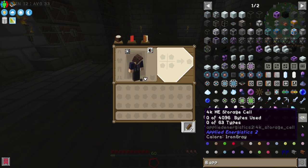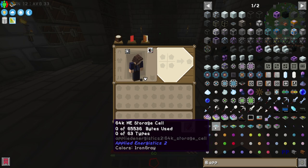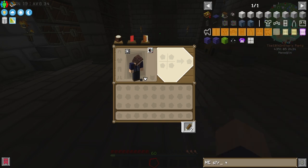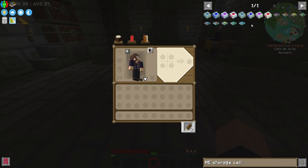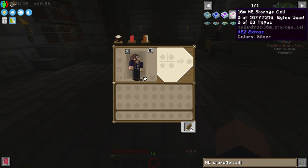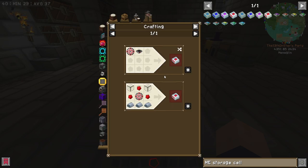We have a ton of 4k storage cells, even though it can go much higher. In fact, in the default Applied Energistics 2 base game with no extra add-on mods, the highest you can get is a 64k ME storage cell. However, if we type in 'ME storage cell' without the '@app' filter, a lot more appear because we have AE2 Extras.